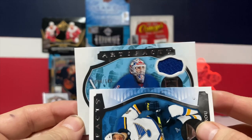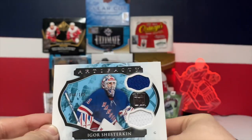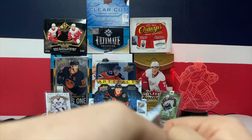Next pack: Jordan Kyrou, Dawson Mercer. Looks like we got a jersey — might be numbered. Igor Shesterkin out of 149 — not bad. He's playing pretty well for the Rangers; I believe they're like top five in the league, correct me if I'm wrong.